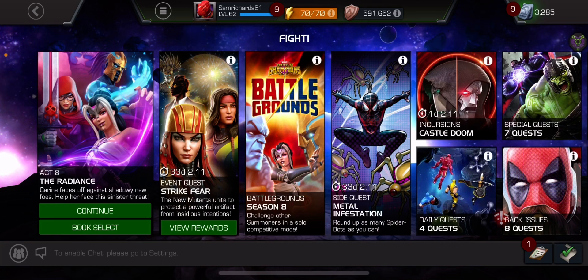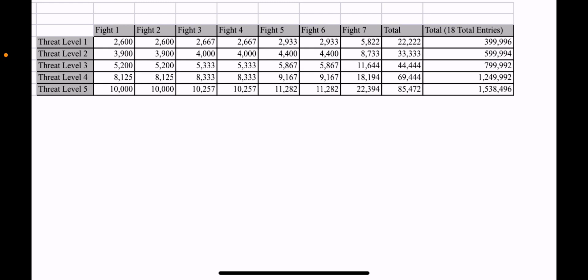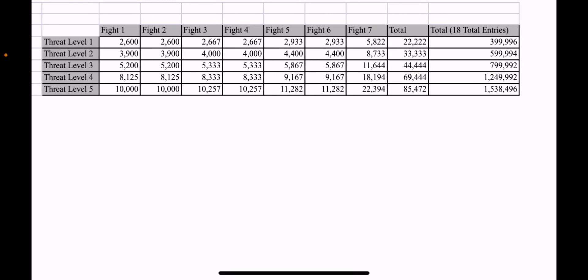The spreadsheet shows a total of 18 total entries. You can see each threat level gets a different amount of spider bots — all these numbers show how many spider bots you get for each fight. The first two fights at threat level five give you 10,000. The third fight goes up, three and four are the same, five and six are the same, and then seven goes up — almost double the amount. That gives you a total of 85,472 every single time you complete a Metal Infestation threat level quest. That 85,000 times 18 gives you a grand total of 1,538,496 spider bots.